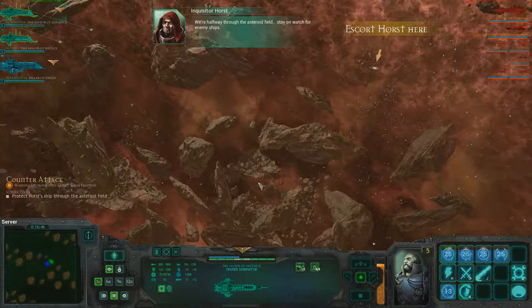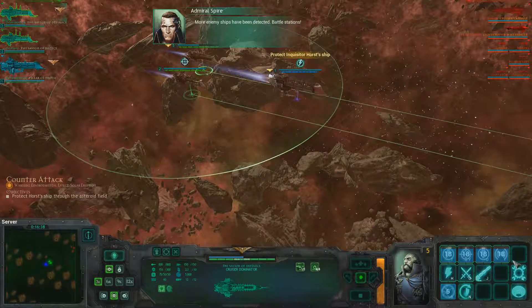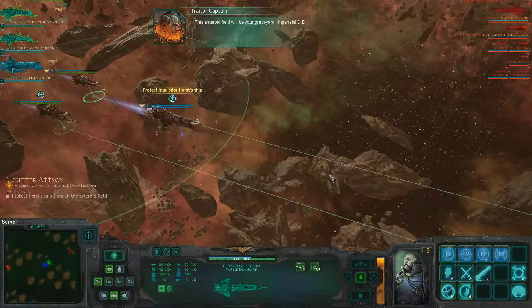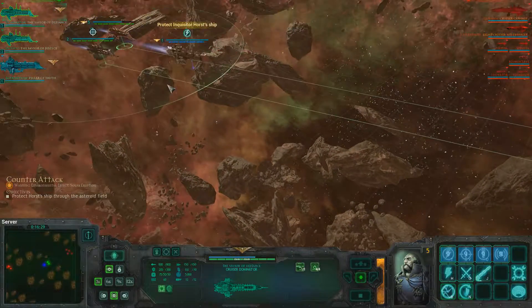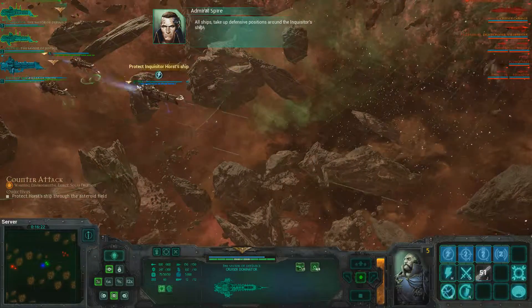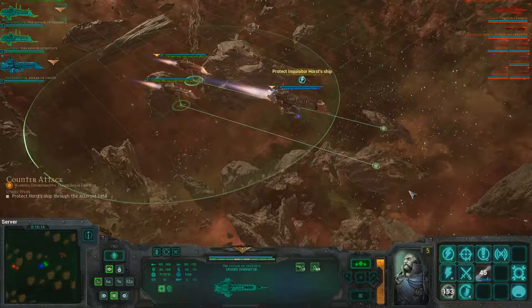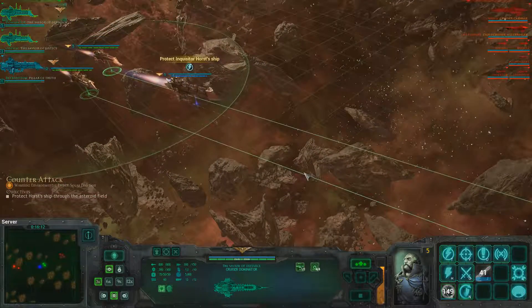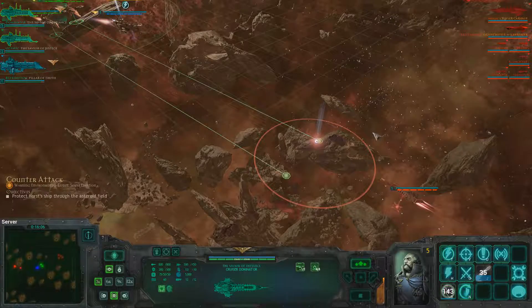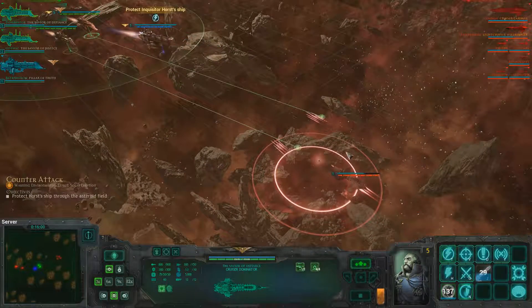We are halfway through the asteroid field — stay on watch for enemy ships. More enemy ships have been detected! Battle stations! This asteroid field will be your graveyard! Imperials die! We're under attack from both sides. All ships, take up defensive positions around the inquisitor ship. Two chaos battle groups — I have to defeat them both. Either the inquisitor picks fairly obvious plans about where he's going, or there's a mole because I don't see how the chaos fleet knows where we are completely. And I only have 300 max points as well.